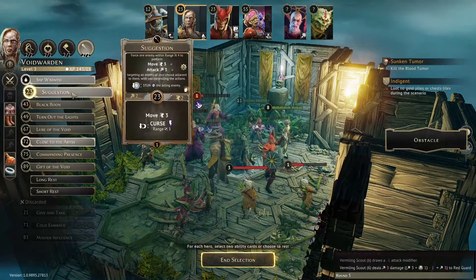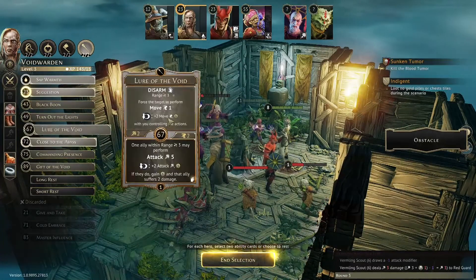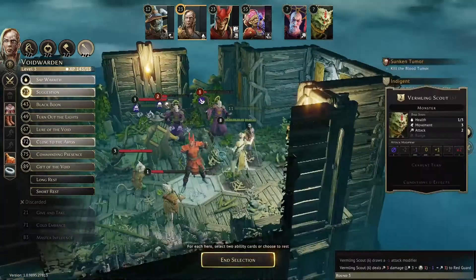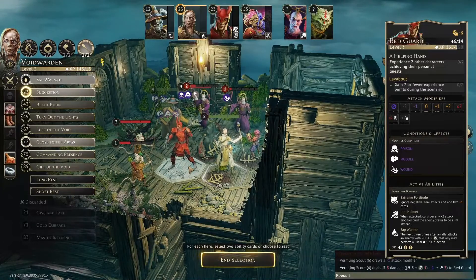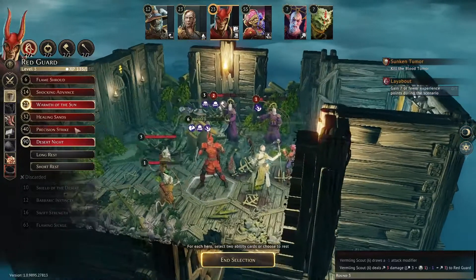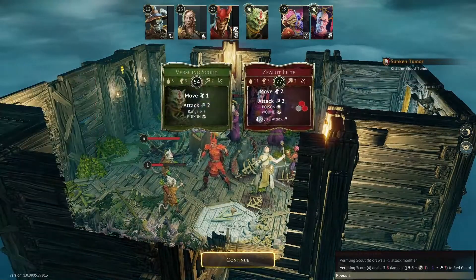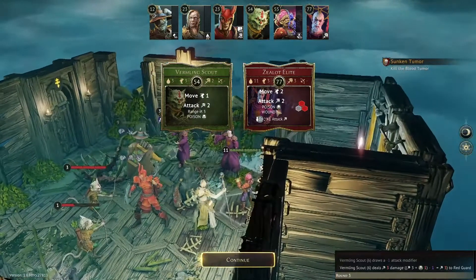At initiative 23: Boudica with Suggestion — more for the initiative — to get a curse out and then Close to the Abyss to heal friends. In particular that will give Vercingetorix another blessing. Then Vercingetorix at Warmth of the Sun for the bottom heal four, and Desert Night for an attack and disarm. They're going to go a little earlier so we need to take out the zealots quickly.